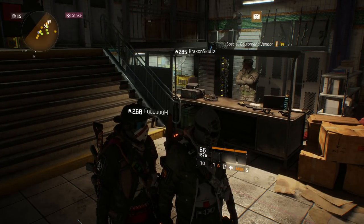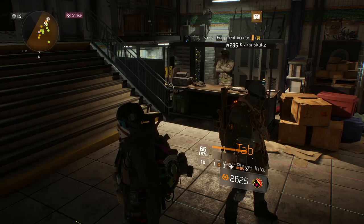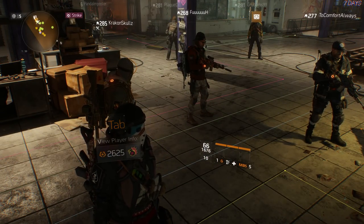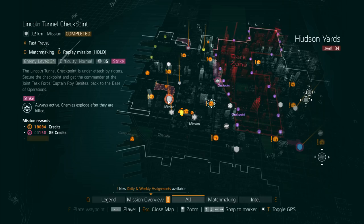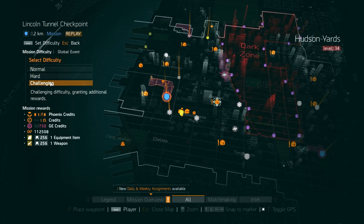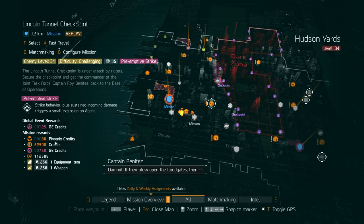However, if you are solo or playing with one teammate, Clear Sky isn't doable - you need a full group of four with coordinated builds. For solo or duo, the first option is Lincoln Tunnel, a fairly easy mission on challenging. With the preemptive strike modifier selected, you get 875 global event credits, only 25 less than the incursion. The incursion bosses drop around 150 credits while mission bosses drop maybe 38, depending on how many bosses are in the mission.